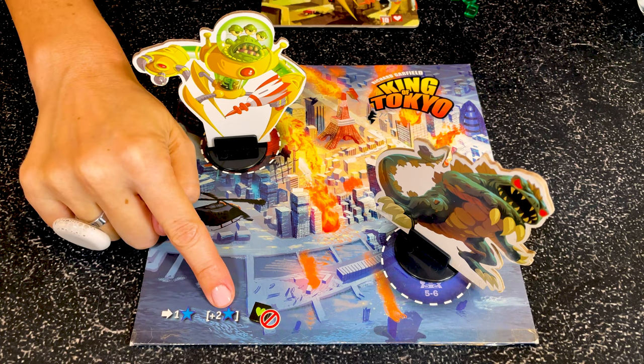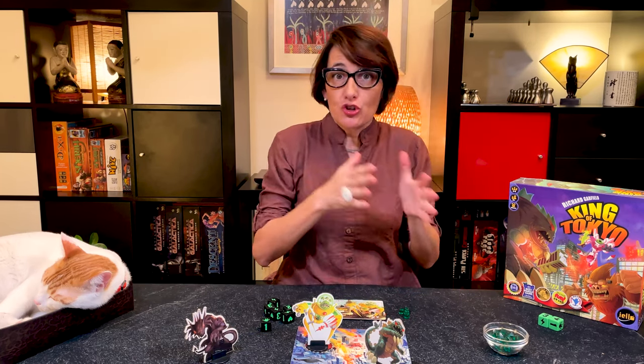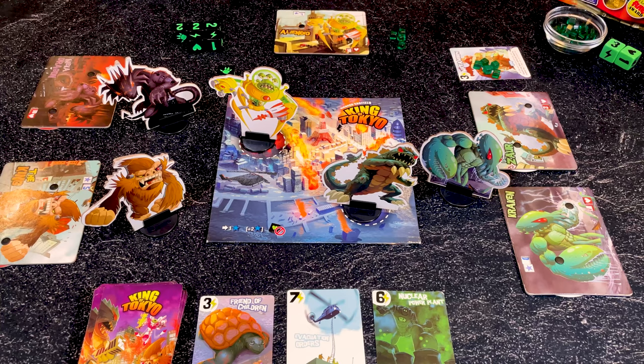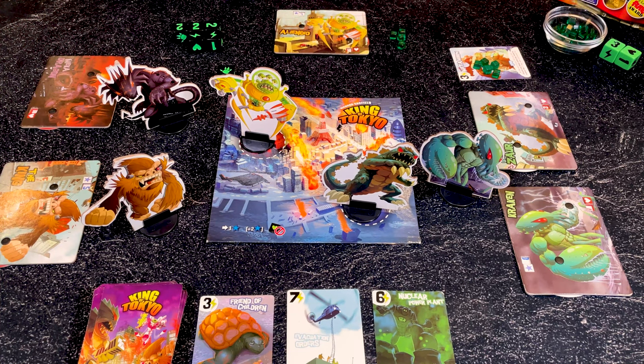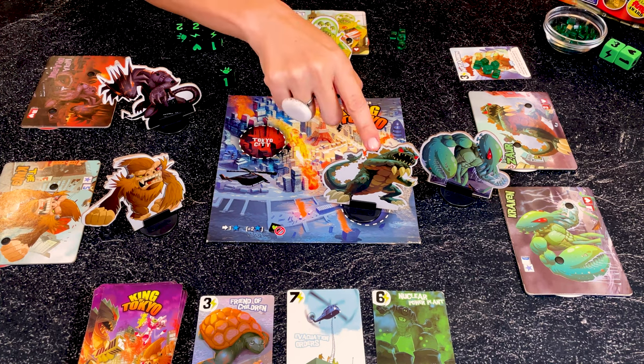You score two points if you start your turn in Tokyo, and you cannot heal while you are in Tokyo. When you roll claws, you deal damage to the monsters where you're not — so if you are in Tokyo, all the monsters outside of Tokyo take that damage, and if you're outside of Tokyo, you damage all the monsters in Tokyo.